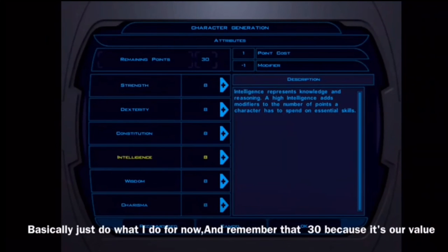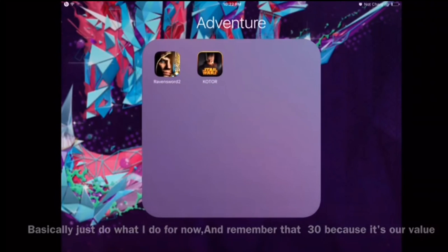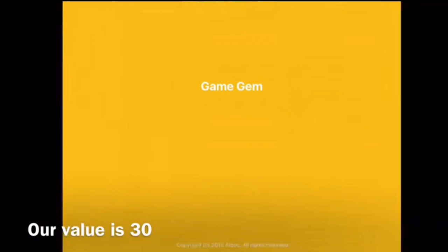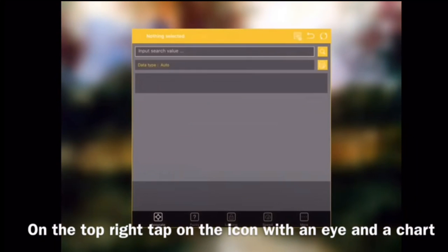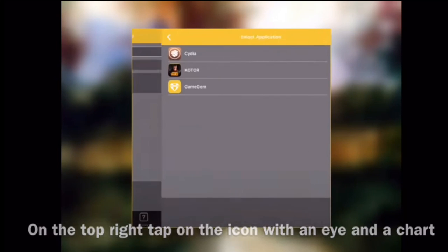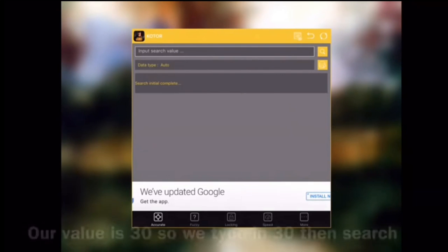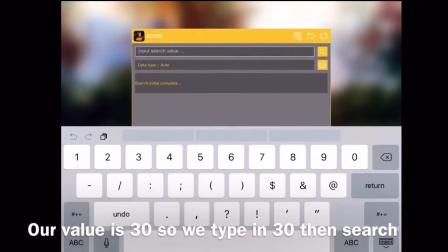In this case, this is KOTOR, an awesome game, and our skill points are at 30. We're going to get more skill points — lots of skill points, lots of attributes and so on. So you go into Game Jam and first you're going to need to connect to your game app. Go to the upper right corner, press the icon, and then select your game process or application — in this case, it's KOTOR.